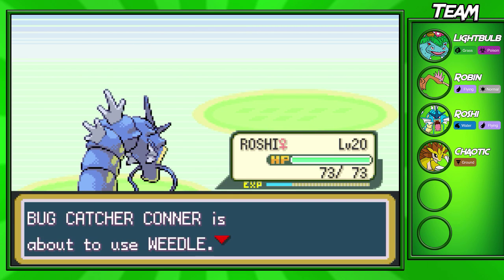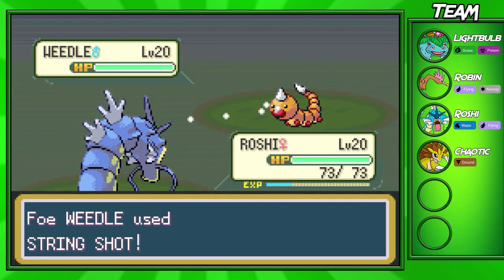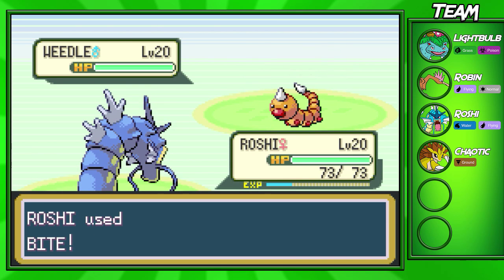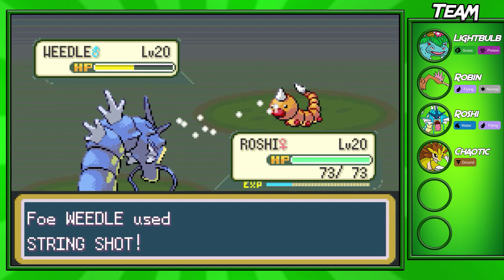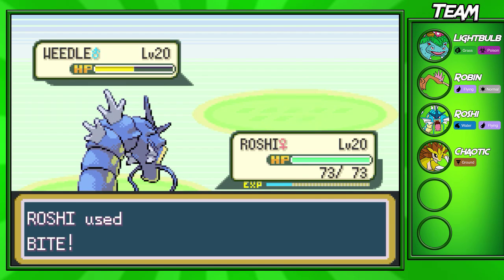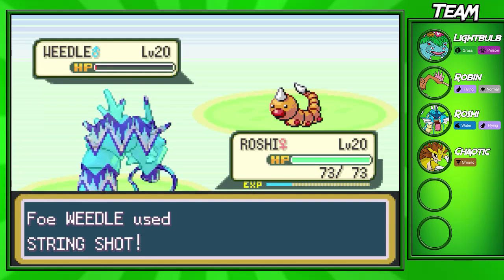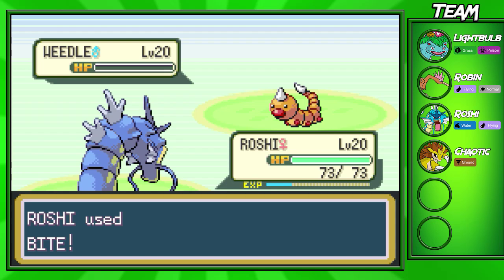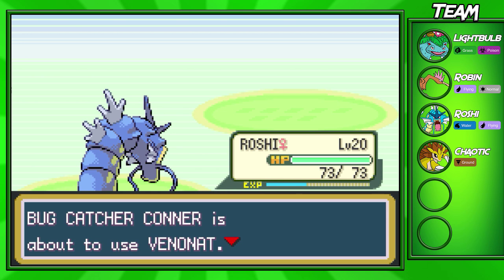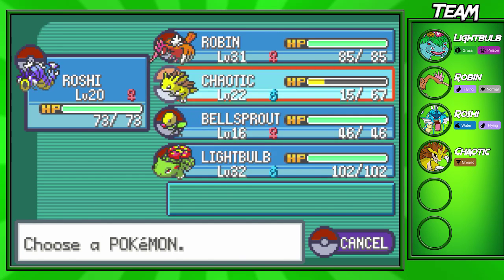They won't be doing that much damage to stronger Pokemon, though they can take out bugs and stuff. I definitely want to level them up because they're going to be some of the powerhouses on my team. Gyarados has a decent attack stat and a pretty decent speed stat — he's usually a sweeper. Weedle keeps using String Shot so Roshi's speed keeps falling — at this point they're faster than us, which is kind of sad. A giant fish slower than a little bug that can only move half a centimeter every five seconds.